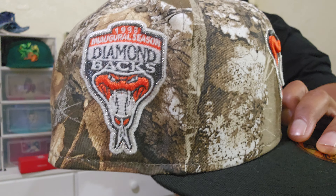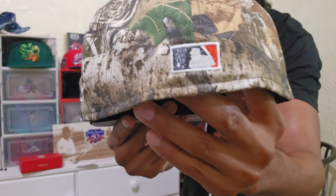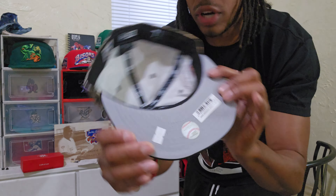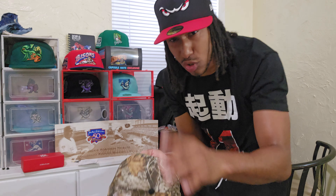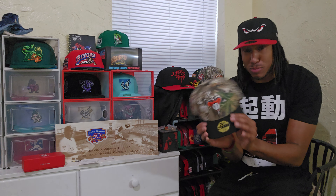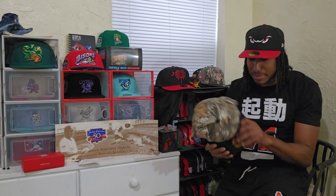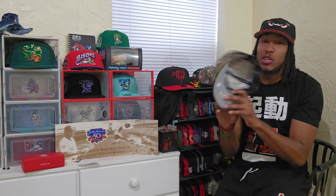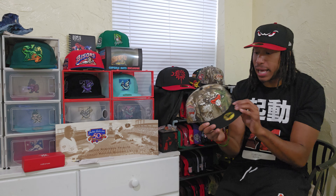So once again, man, y'all see that shimmer, you see that metallic — it do hit different. The UV is great. I actually like this. Very clean. Black guts. Now the guts right here being black, this interior liner being black, it's actually great. Now you can wear this, because most of the time if you're sweating and you got that black sweatband on, it ain't going to look as bad, it ain't going to look gross or disgusting when you take it off and you got the sweat being captured by it.